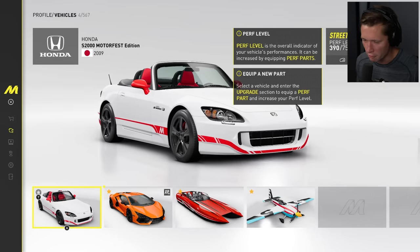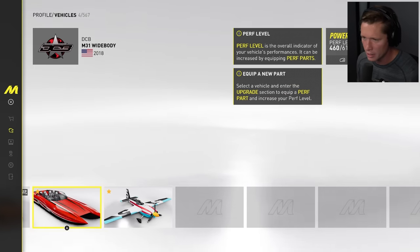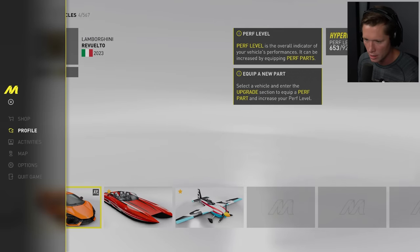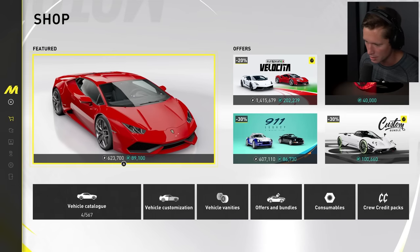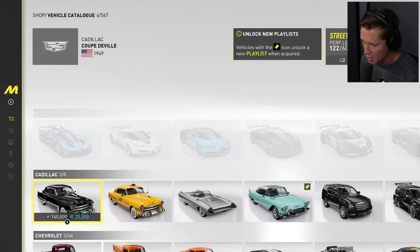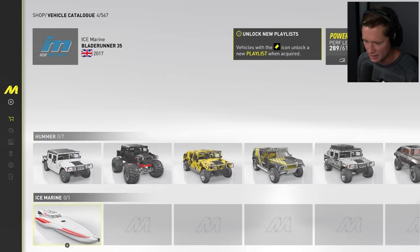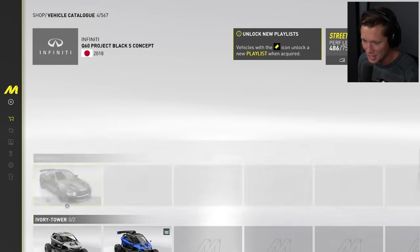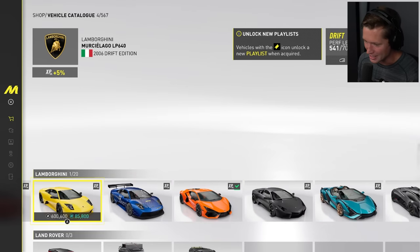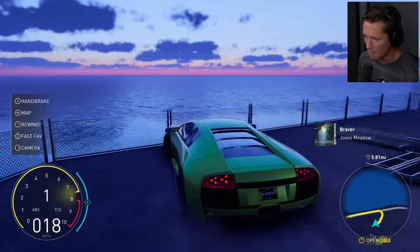8,000 XP — not bad. So in our vehicles we've got our S2000, the Lamborghini Revuelto — did this replace the Aventador? We've got the DCB M31 wide body and the Zivco Edge 54 30. There are 567 vehicles in this game. 16 Ferraris, 46 Fords, yachts, six Hondas, seven Hummers, Indian motorcycles — this is insane. There are 20 Lamborghinis — I'm gonna take the Murciélago for sure. Verde Ithaca — absolute dream car. Sending it instantly.